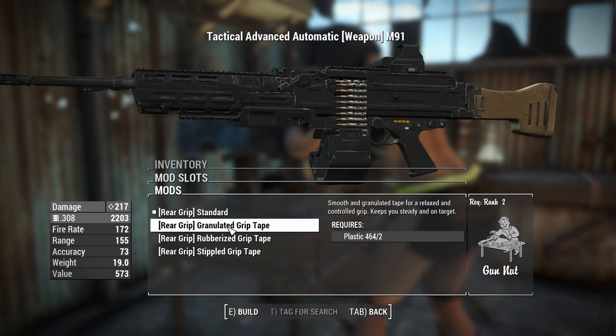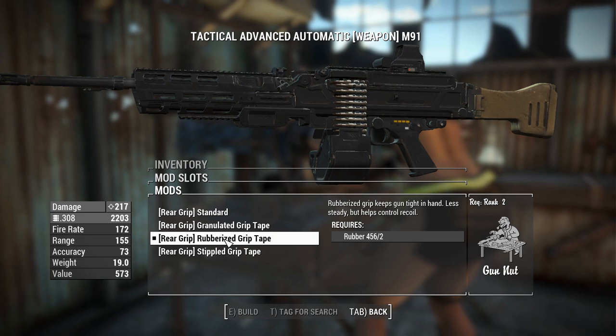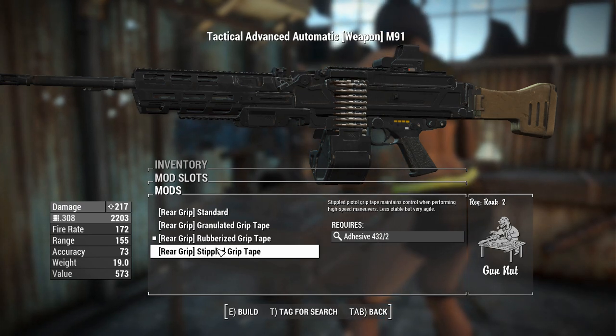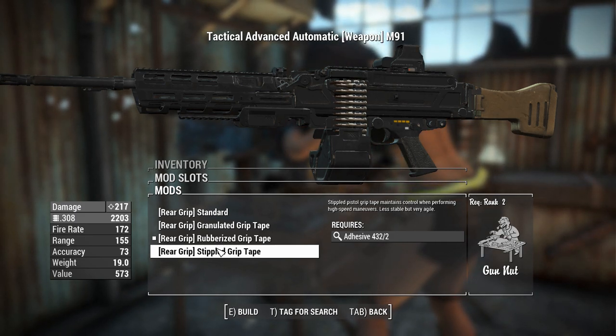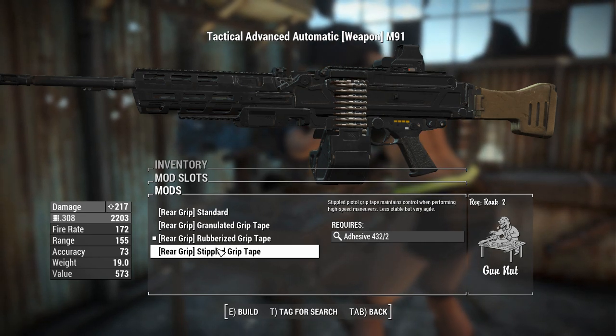You can wrap some tape around the grip and it'll give you slightly different recoil stats. This one keeps you steady and on target, helps with recoil, less steady. I think we'll be fighting recoil with this thing - the steadiness doesn't really bother me. I'm guessing these are the same descriptions pulled from the Call of Duty attachment system, because stability in this game - unless it's talking about how fast the recoil bloom will reset, or the spread will reset.